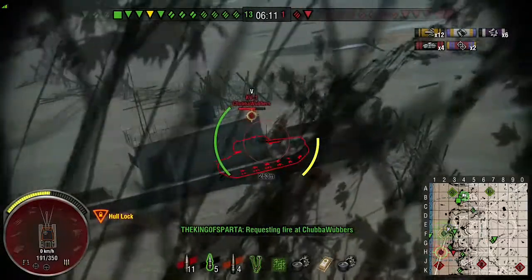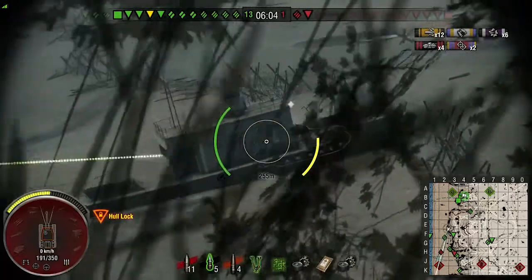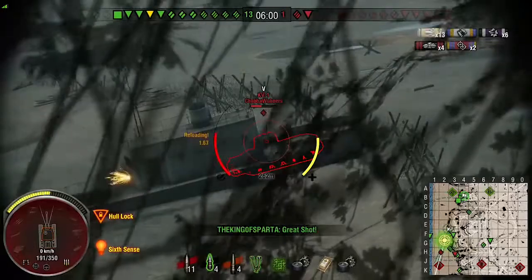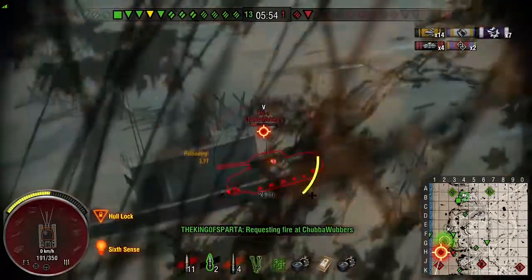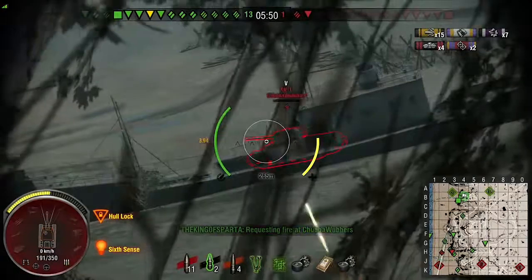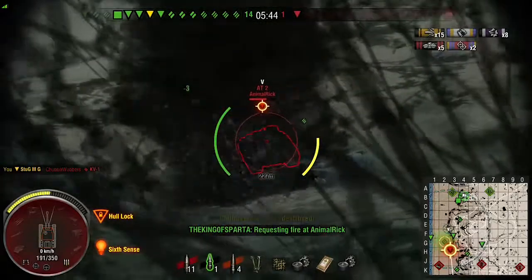The negatives: the reverse speed just doesn't go backwards. It's an attacking vehicle — like Hitler's dream machine, only one way to be going and that's forwards, which is probably why it did so well at the beginning of the war. The side and rear armour isn't great, but what tank destroyer has good side armour? Every tank destroyer can be flanked from the sides.